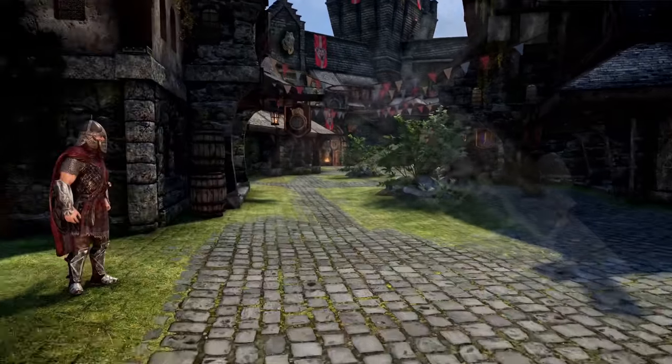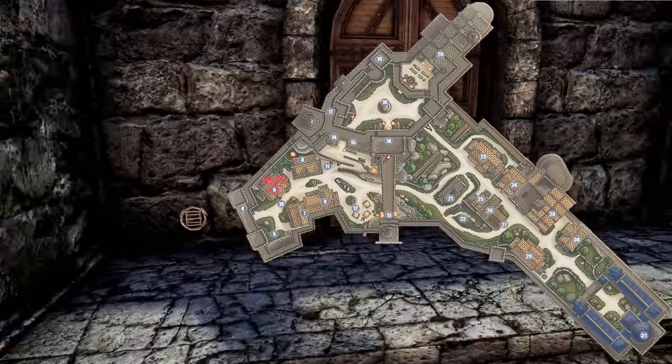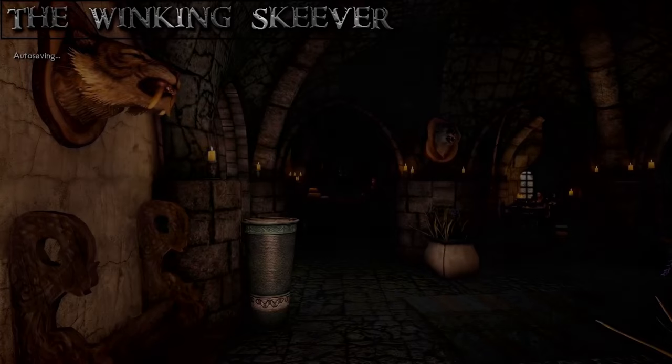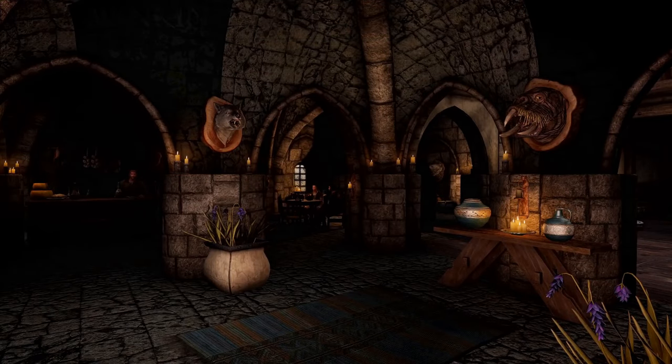From the main gate, we move forward and our destination is the first on the left, the Winking Skeever. The Winking Skeever is the only tavern in town and is sometimes host to a variety of interesting folks. Corpulus Vinius runs this establishment. The minstrel Lisette plays here in the afternoons and evenings. This establishment is famous for wine and mead imported from Riften. Should Corpulus die, his son Sorex Vinius will run the inn.